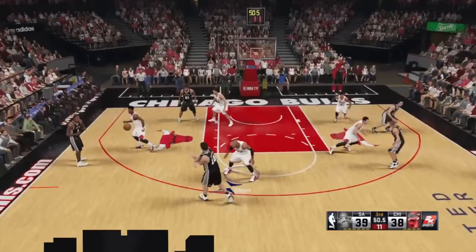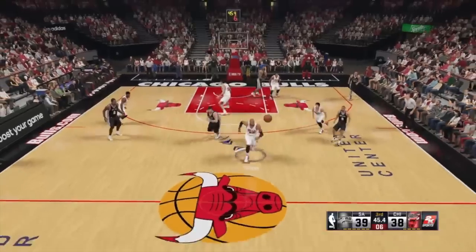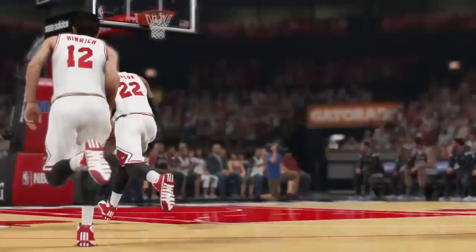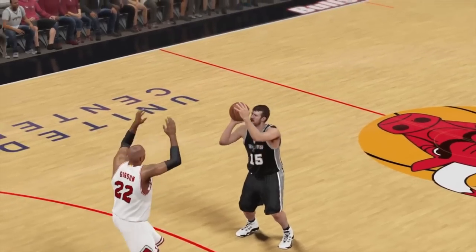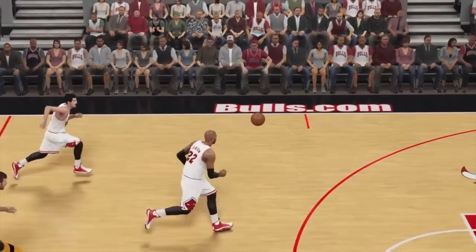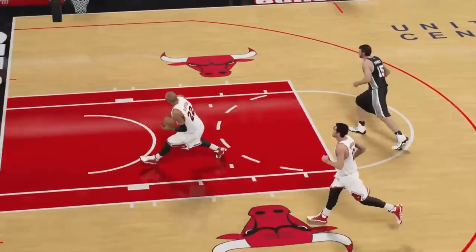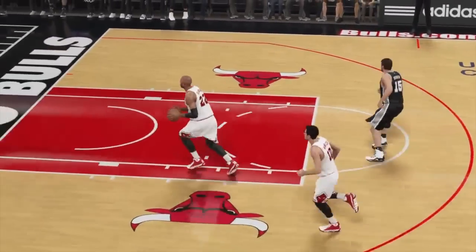At number 4, we've got Chi-Town. Take a look at this — Matt Bonner getting swatted away by Taj Gibson. That's even better than the Trevor Ariza block because he kept it in bounds, kept the ball in play, and was able to go down and slam it home. That's an embarrassing block — that man couldn't even get the release. I'm just glad that's never happened to me on the rec center game.